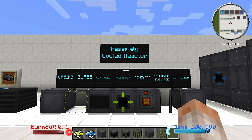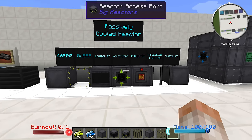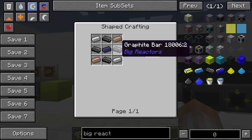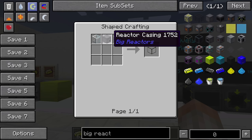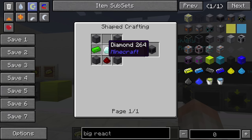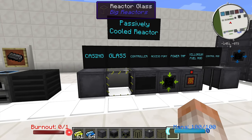In order to make a basic reactor, you are going to have to start out with these components. It is going to seem like a lot, but don't worry — a lot of the recipes are fairly similar. You just need some graphite bars to make four reactor casings, some reactor glass (two pieces of glass next to a reactor casing), and the controller, which takes a diamond, two Eulorium ingots, some redstone, and four blocks of casing. Fairly simple stuff, not too complicated.